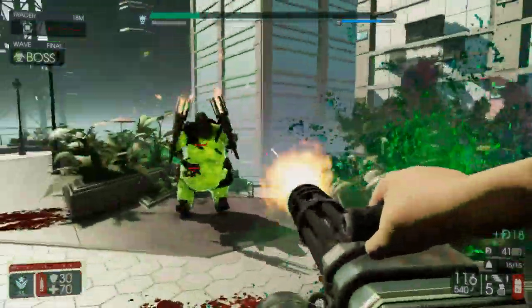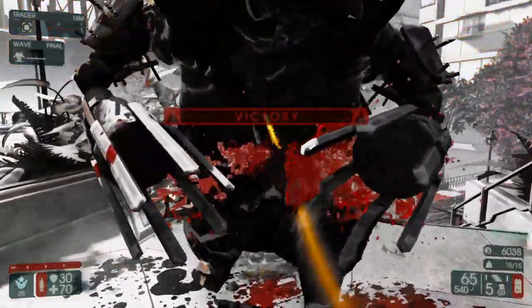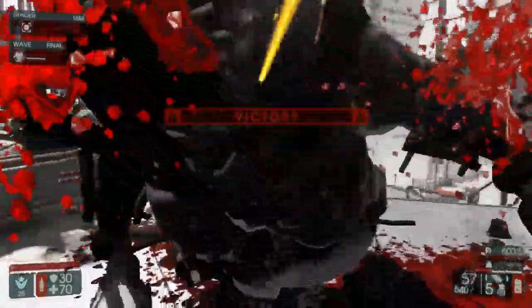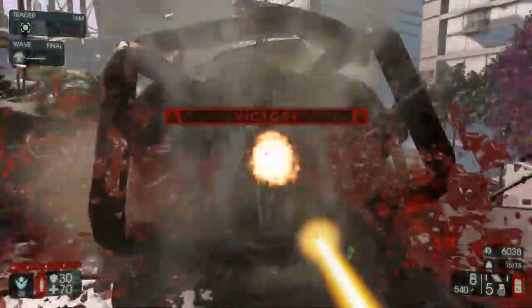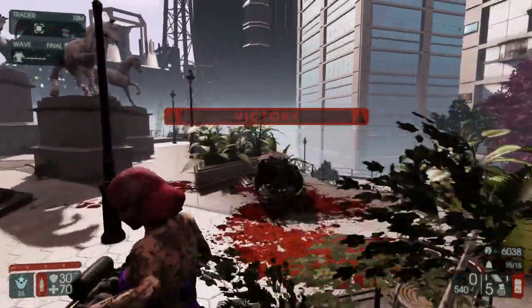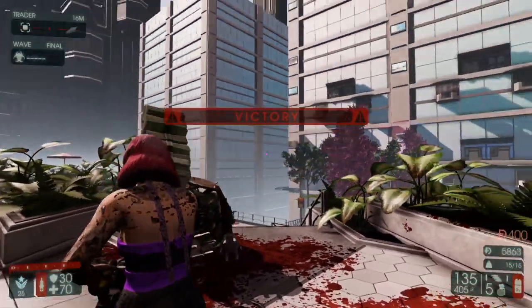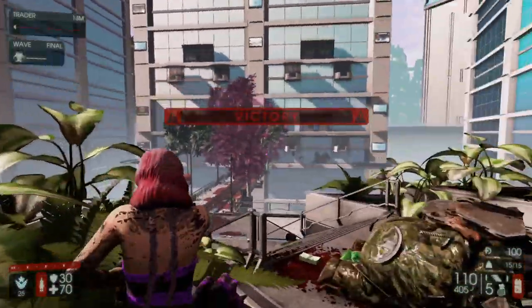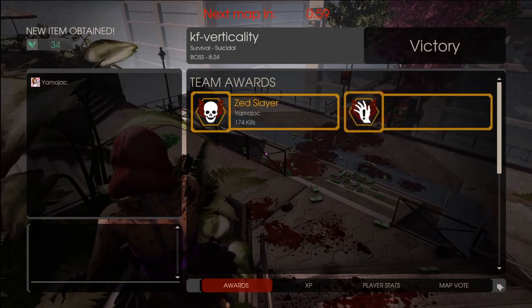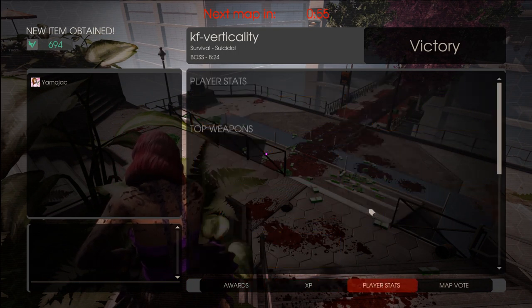Suicidal, at least, is pretty gosh darn good against fighting the Abomination. Hell on Earth? I don't know if we'd be able to trivialize him that well. But for suicidal anyway, it did a pretty bang-up job. You can't even reload cancel it — I tried that. You can't. We'll do another run and check out all the stats.